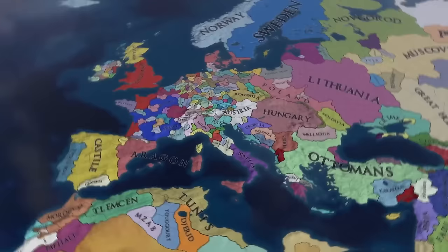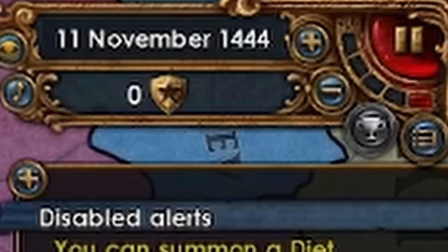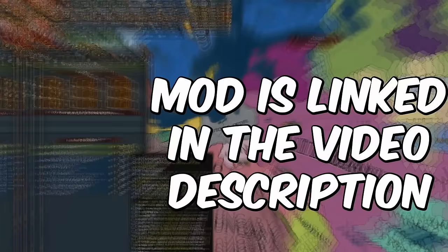These requirements can be religious, cultural, technology, among other things. But for today, we're going to use a cool mod that removes those requirements, basically letting any nation that can form a different country do that. And if you want to check it out, the mod is going to be linked in the description.